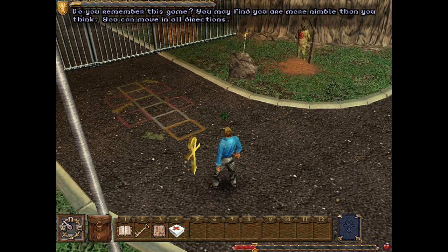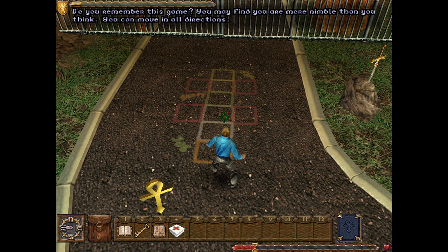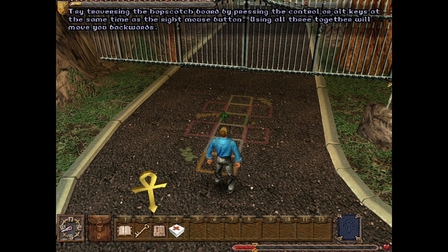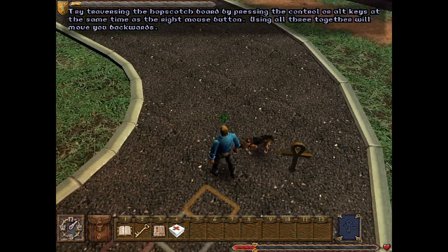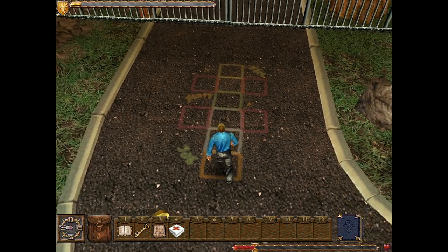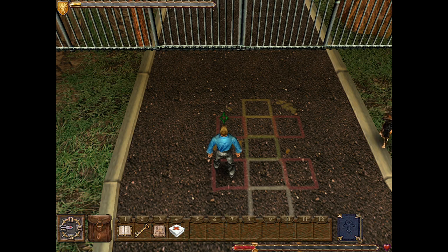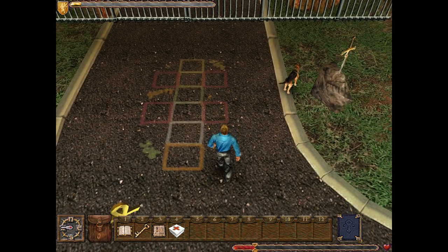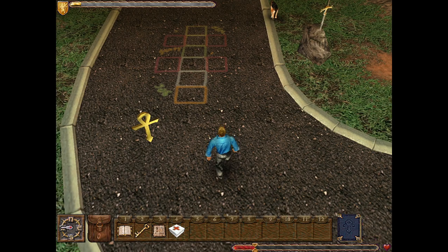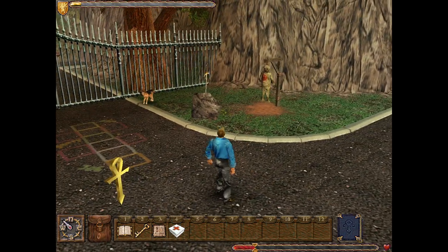Do you remember this game? You can move in all directions. Try traversing the hopscotch board by pressing CTRL or ALT keys at the same time as the right mouse button. Using all three together will move you backwards. We have precise controls: holding right allows us to move forward, holding CTRL we move left, hold ALT we move right, hold both we move back. We can do these while running as well, which is a little bit faster. Of course you can do all this with the arrow keys too, but I'm going to try and use the mouse as much as possible.